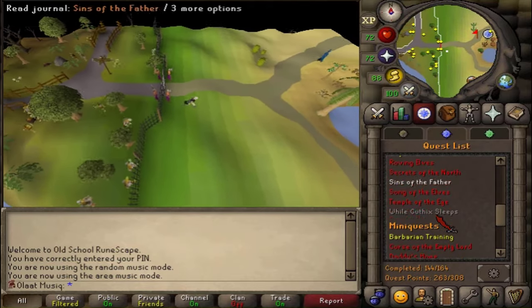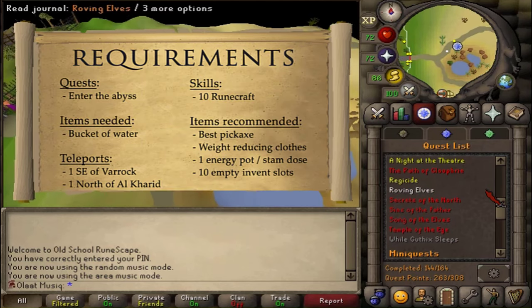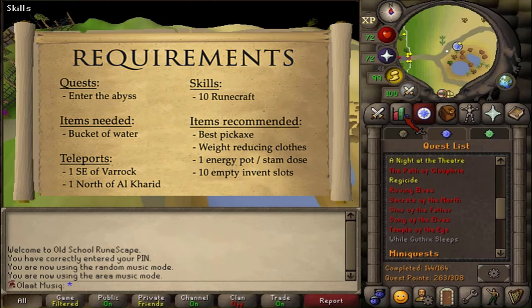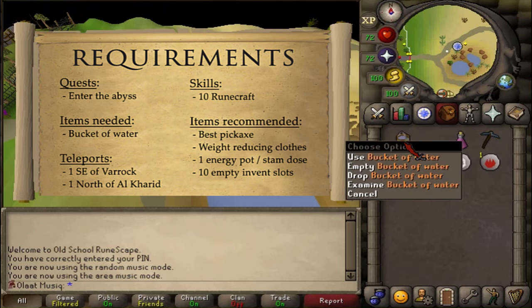Welcome to this guide for completing the quest Temple of the Eye. The quest requirement is Made in Abyss, and the stat requirement is 10 Runecraft. The only item required is a bucket of water.